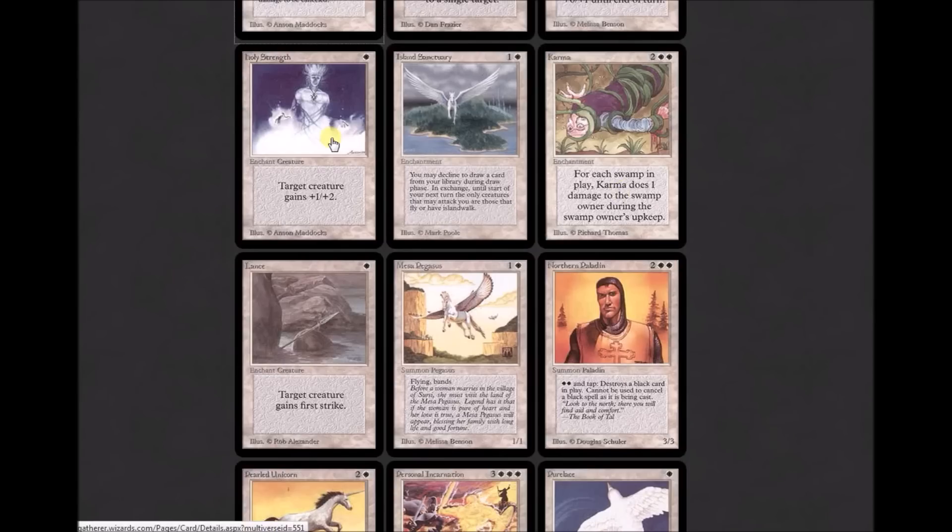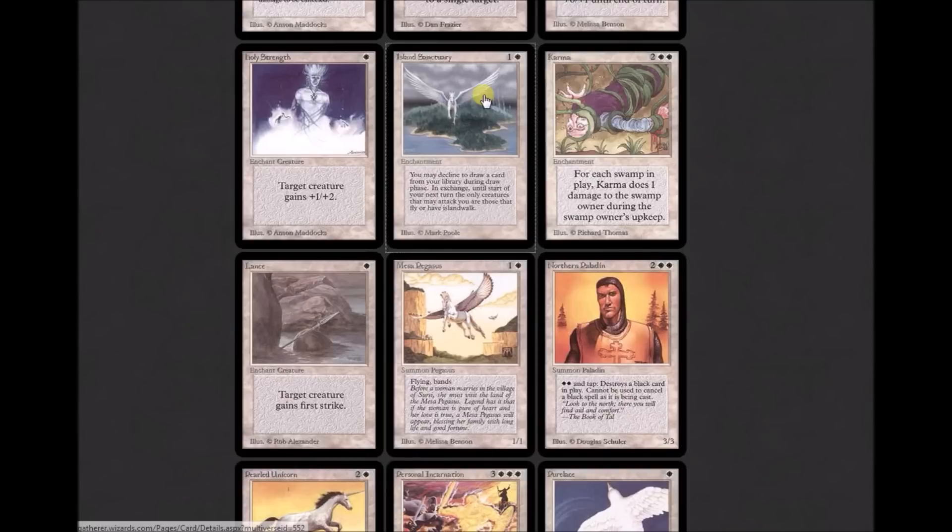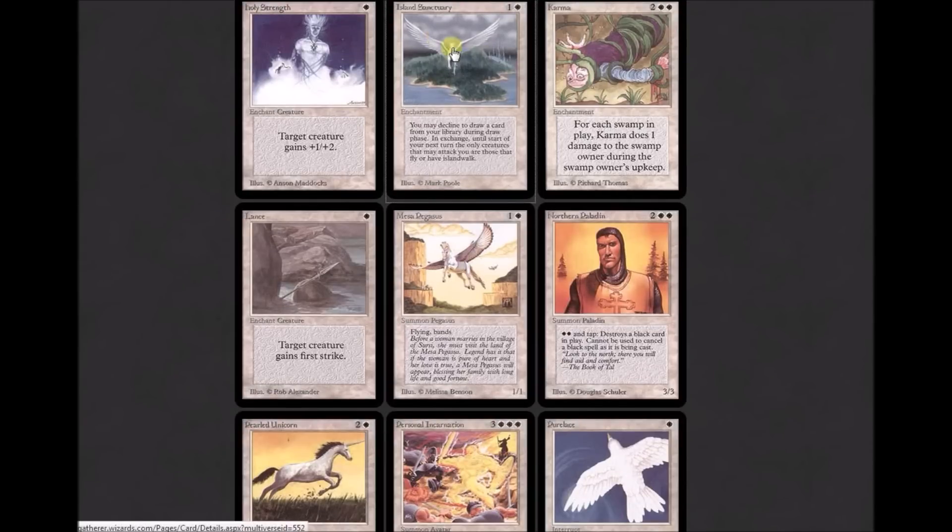Holy Strength is a mini cycle — one white: target creature gets +1/+2. Island Sanctuary is one of the cards jammed in at the last minute with no testing. Oracle text: 'If you would draw a card during your draw step, instead you may skip that draw. If you do, until your next turn, you can't be attacked except by creatures with flying and islandwalk.' So it basically shuts down the ground. Moat wasn't too far past this, and Moat is probably a card that immediately took Island Sanctuary out of contention — because with Moat you didn't have to skip your draw or anything.